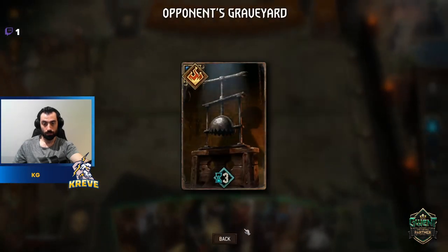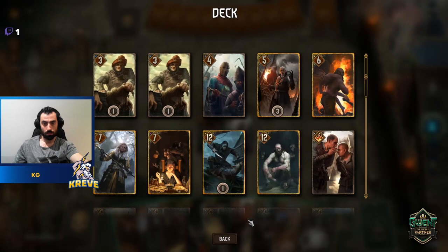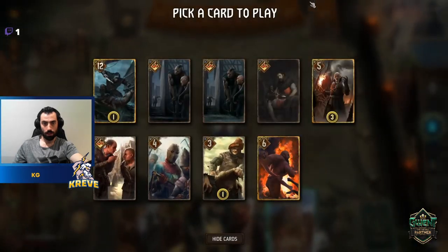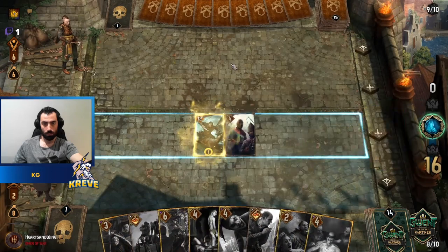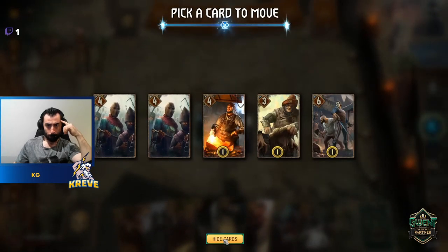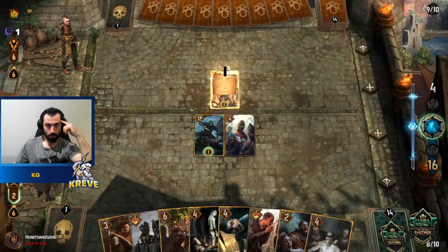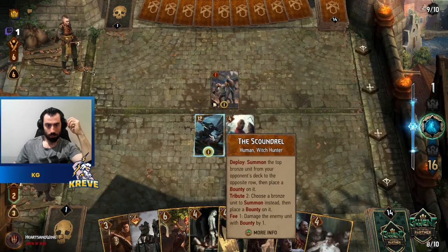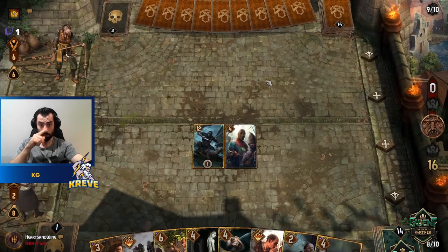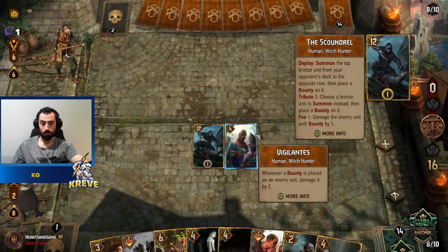Confession Extraction. Picking deck — good, we got Scoundrel. Looking at what we can pull out. Damage by two with the Vigilante, just kill it down. Vigilante is nice because whenever a bounty is placed on an enemy unit it damages by two — a nice setup.